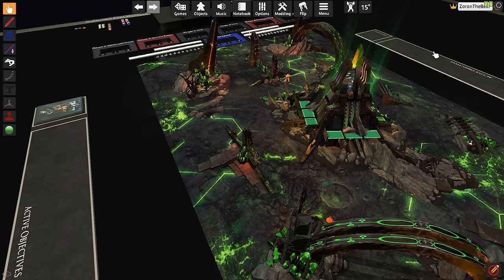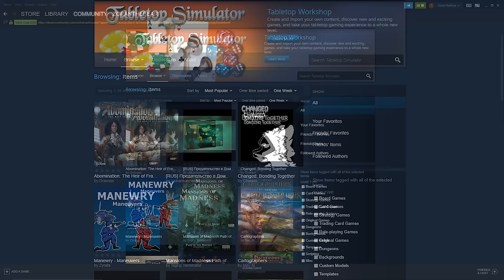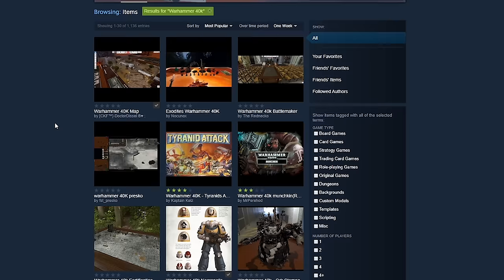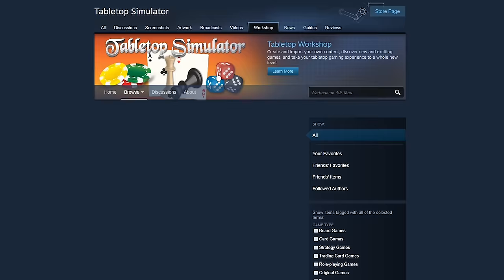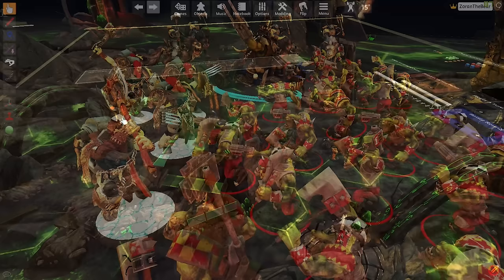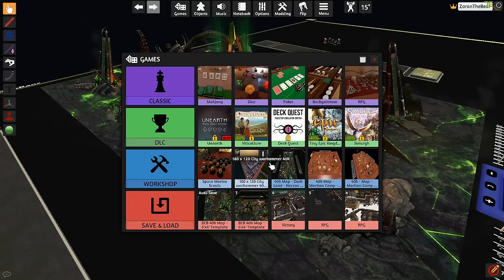If you want to find a map, it's the same process as searching for your army — use the workshop and search around. For specifically measured maps designed for your taste of Warhammer, typing things like 'Warhammer 40,000 map' or 'Kill Team map' will yield results. Click the newly downloaded workshop item to load up the map and make sure you're happy with the layout. Just like with armies, X out of any missing model prompts. Some maps can have missing models or textures that completely ruin them, so get a large collection of maps to choose from in case one gets busted over time.